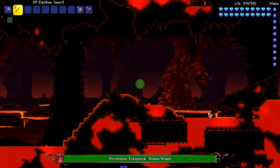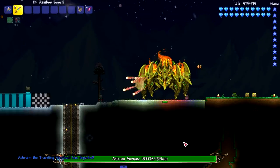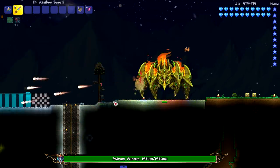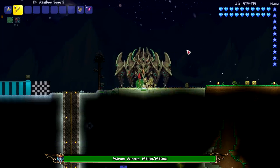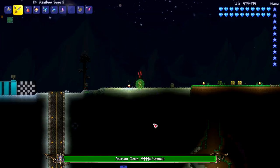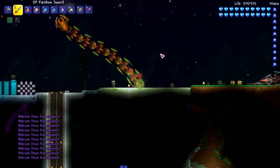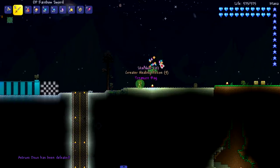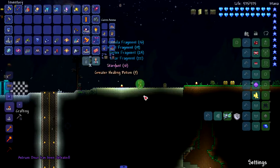We got the Brimstone Elemental here for her short cameo — she's trying to run away, I'm not allowing that. Here we go. We've got the Astrum Aureus here — the Permafrost NPC, I don't know what that NPC is called, I know it's from Calamity, but this boss is fighting back, which is cool. Too bad he has to die. We've got the Astrum Deus here — I don't know if I summoned it right because there's only one. I killed one of them and all the others ran off — pretty scary.